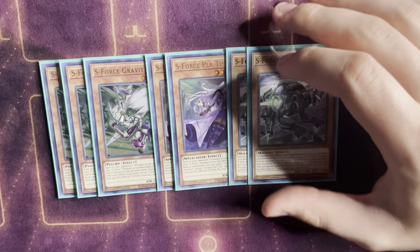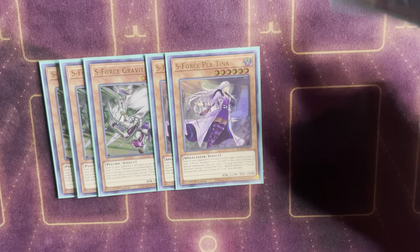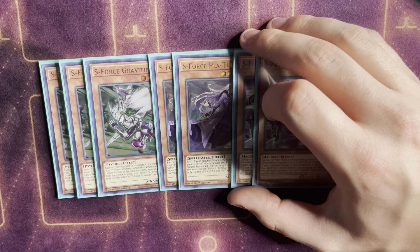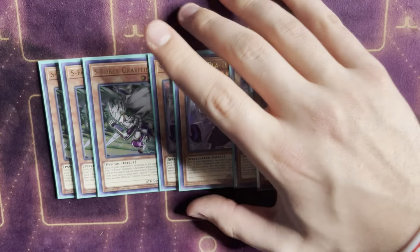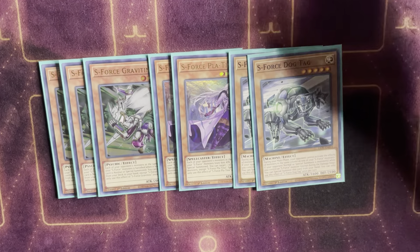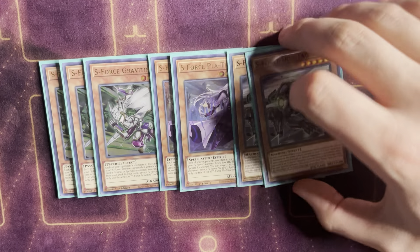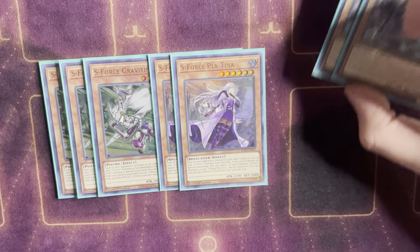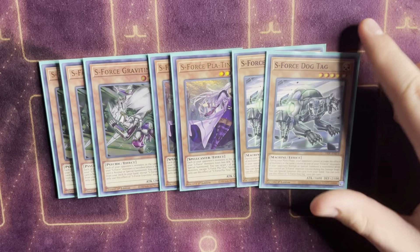Platina — when summoned, normal or special, she can target a banished S Force monster and special summon it. She's really only relevant for Chiamaru combos: you go Chiamaru, banish something, summon Platina, and she revives the monster you banished. Gravitino plus Chiamaru into Platina is really good for that. You need two in the deck because if you draw one you still want to do that combo, and in grindier matches you may need to do it twice.